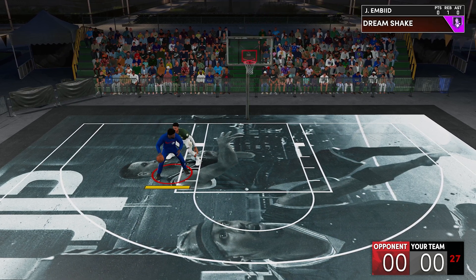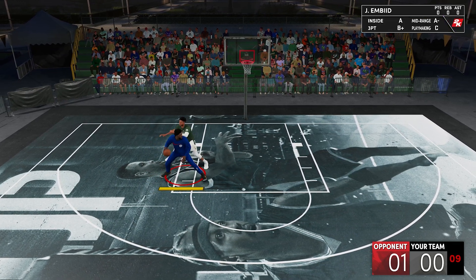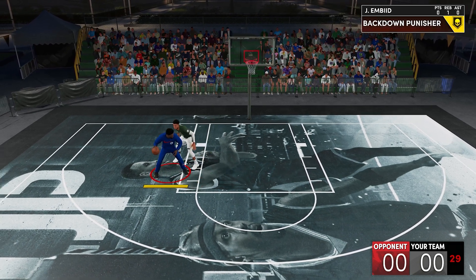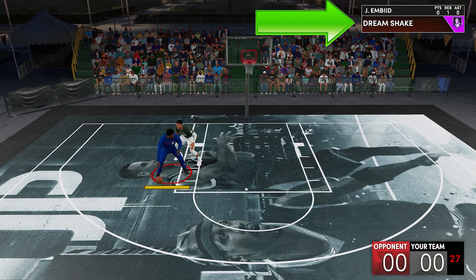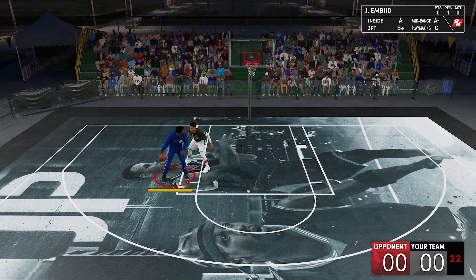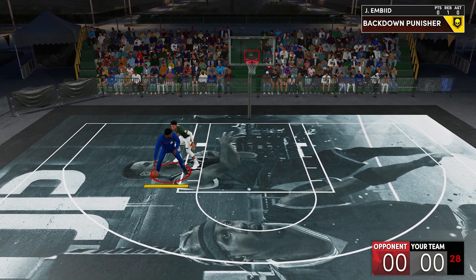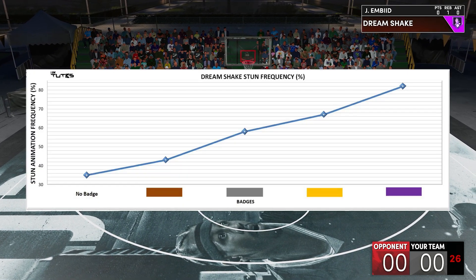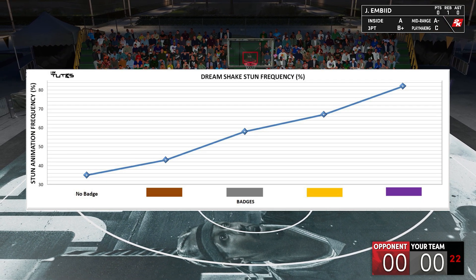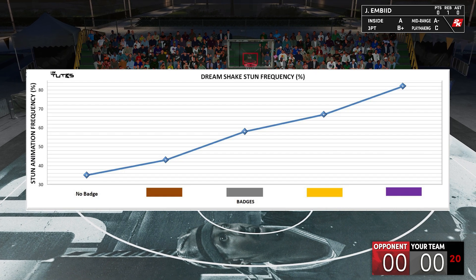And now for the test — I'll be doing these sequences in lots of repetitions and taking note of how many stun animations we can get. By the way, I'm not counting the number of activations on the screen counter because for some reasons it's not that accurate; I'm counting the actual animations. And now for the results: it is kind of linear, meaning there is no sweet spot. So I believe this graph here will apply to any other function of the badge, just like some other badges.